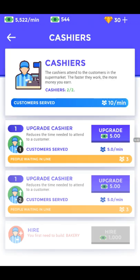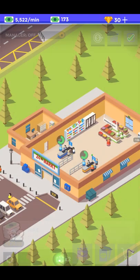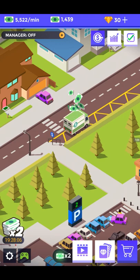Let's check out the upgrade ratios. I think we need to upgrade a cashier so that we have a lot more customers served at one time. I'm also going to upgrade the cashier here so we have more customers served at one time. That looks good — people are waiting in line and the cashier is about to take money from them.